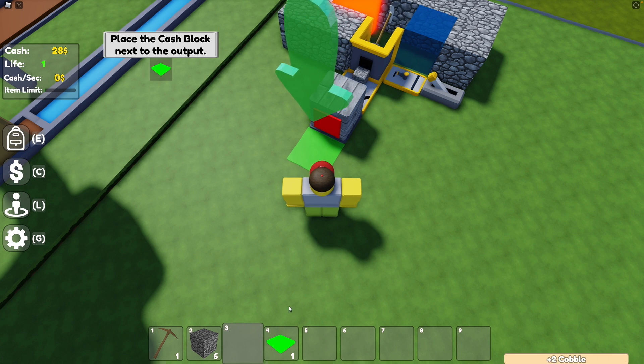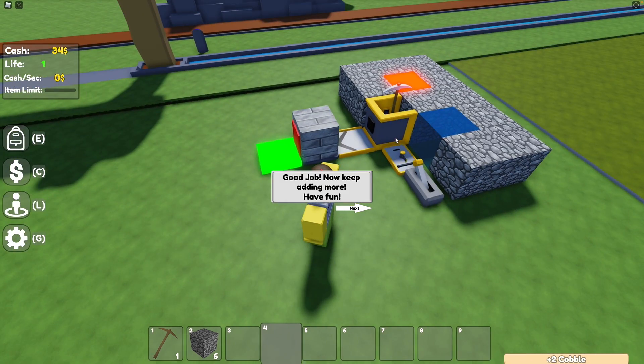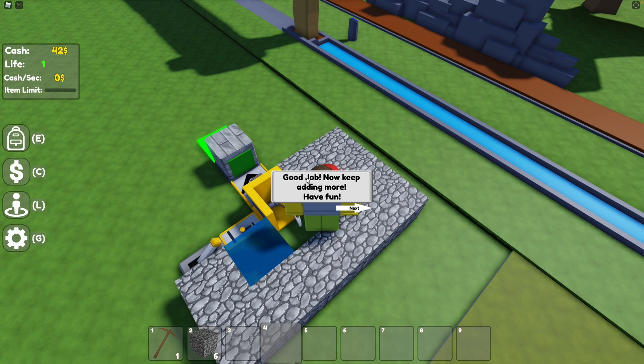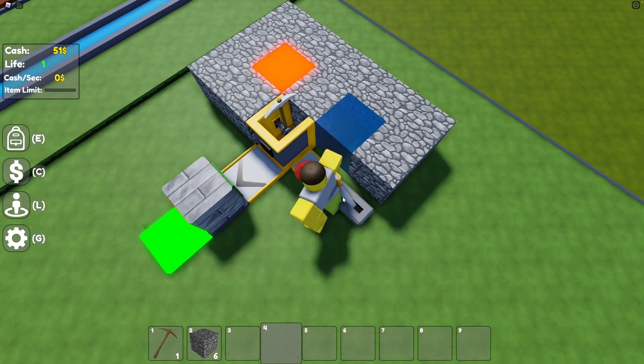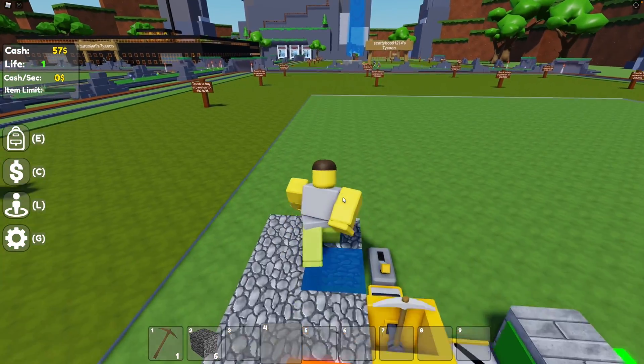So I'm assuming this works as an upgrader. I now make two dollars every time instead of one — that's a pretty nice increase. 'Good job, now keep adding more, have fun.' All right, cool. Oh, this is just like Minecraft — mixing lava and water together.